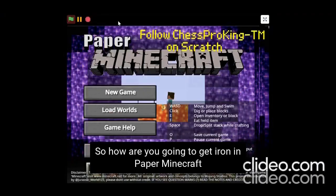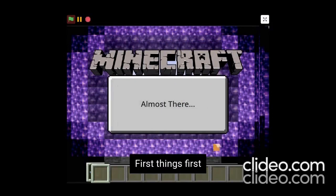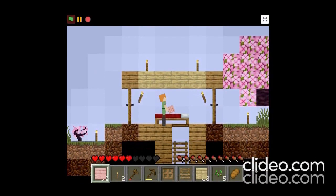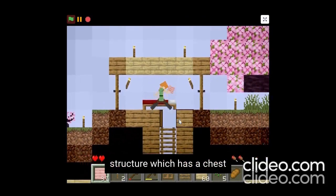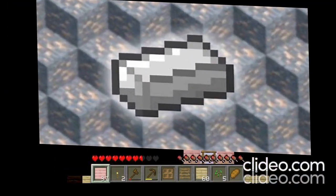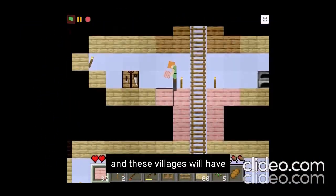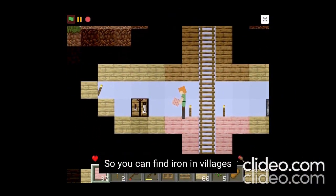So how are you going to get iron in Paper Minecraft? First things first, you can explore the world and possibly find some villages or any structure which has a chest that spawns iron. You can find villages and these villages will have iron in their loot tables, so you can find iron in villages.